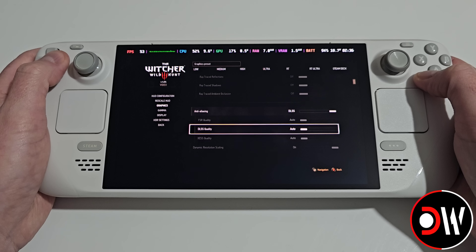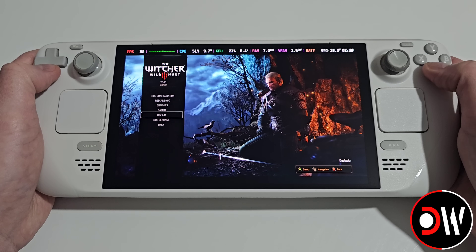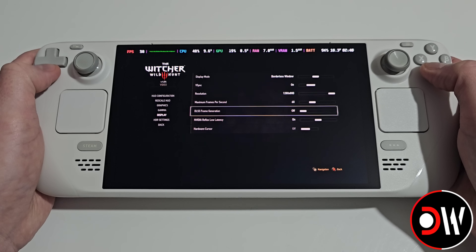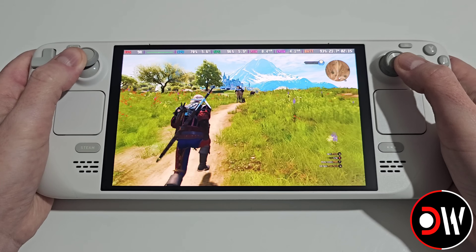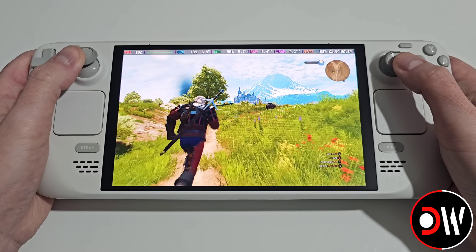Choose DLSS quality and set it to performance. Go back, go to display, and toggle on DLSS frame generation. Once in-game with the Steam Deck preset, you can see that in this area I'm getting almost 100 FPS.